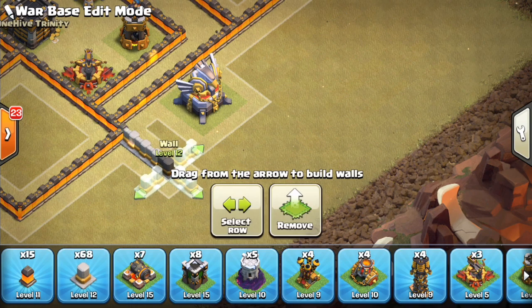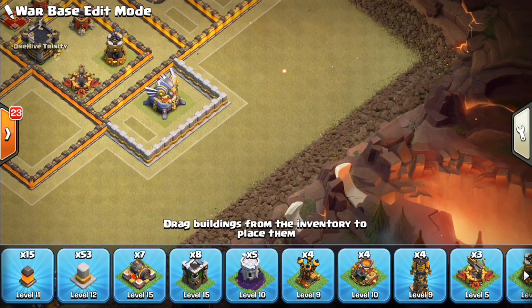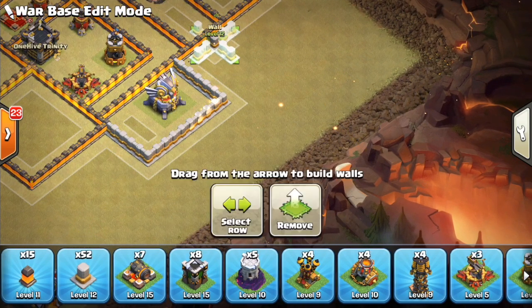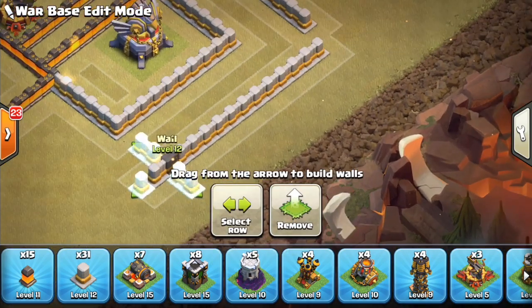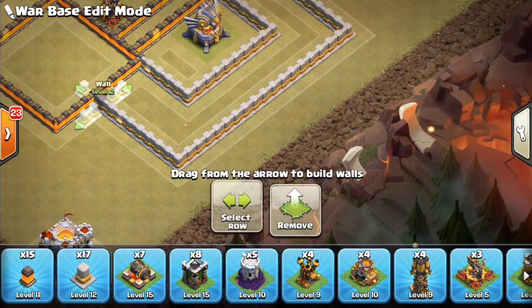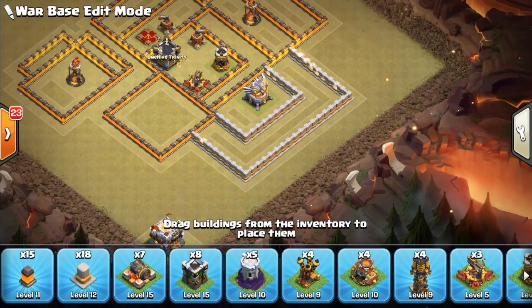We'll have the Eagle be its own thing. Remember the Eagle has some special distances around it — right now bowlers cannot reach the Eagle from the outside of that compartment, at least from the bottom side. We'll fill in walls like this, just trying to fill in the walls of this base.